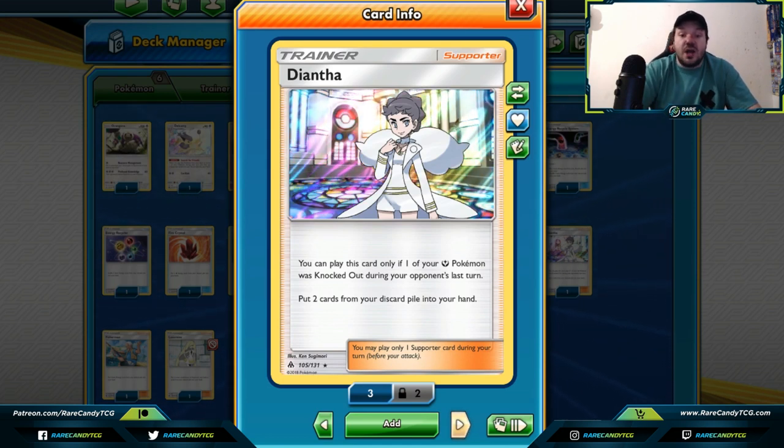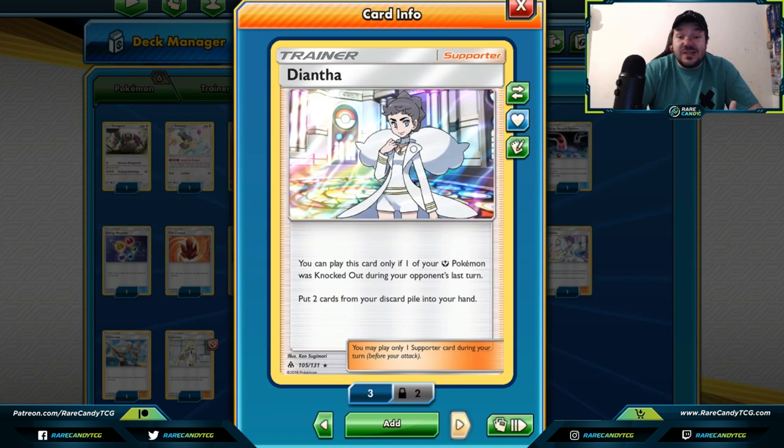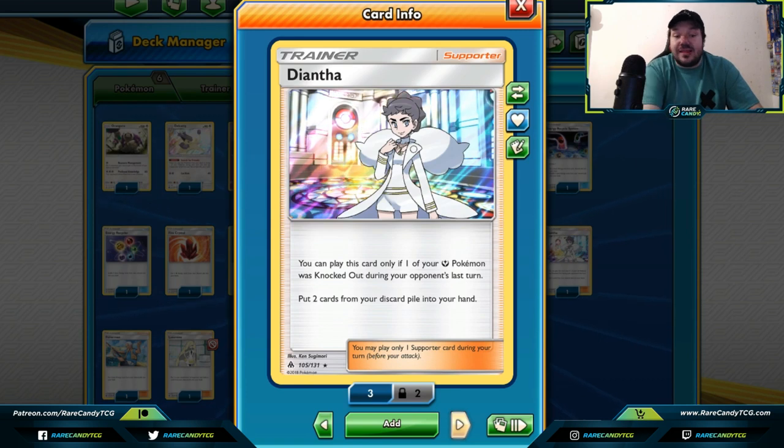Diantha is really fairy-specific — if one of your fairy Pokemon was knocked out during your opponent's last turn, you can grab two cards from your discard pile and put them into your hand. It's unsure if fairy types are going to be a huge force in the new metagame, but if they do become one, or if you include some fairy-type tech cards, Diantha could be a great way to grab back resources. It's not specific at all, which means you can grab back anything — energies, trainers, items, Pokemon, whatever you need.